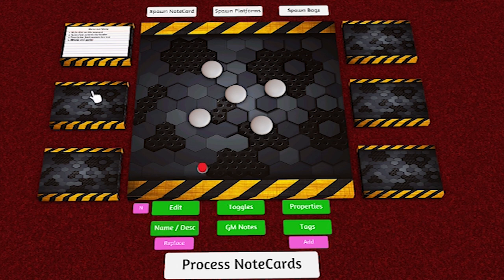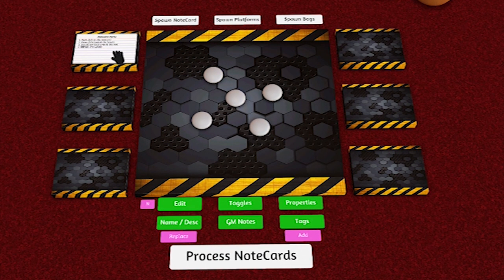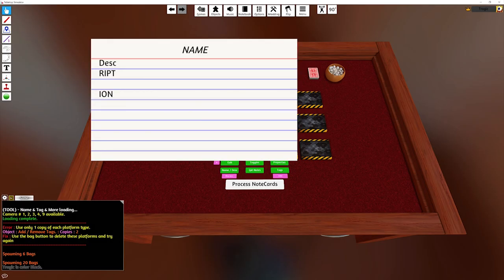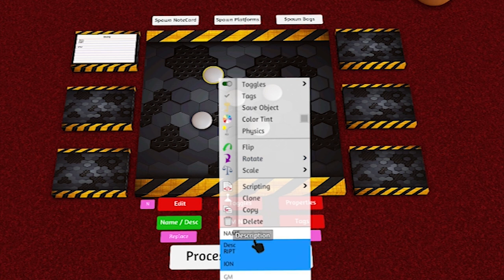So the first thing we'll do is name and description. Let me switch to GM mode. If I right-click on any of these objects, you can see there's no name, no description, no GM note. So I'll type a name into the name field and a description into the description field. When you hit Process Cards, it first checks you have all the correct platforms out, then checks there's a note card on the platform. If it can't find the platform and note card, it'll turn the button off. If I place the note card, you can see it's turned all the buttons off except for name/description. Mousing over shows it now has the description and name — and right-clicking confirms it.